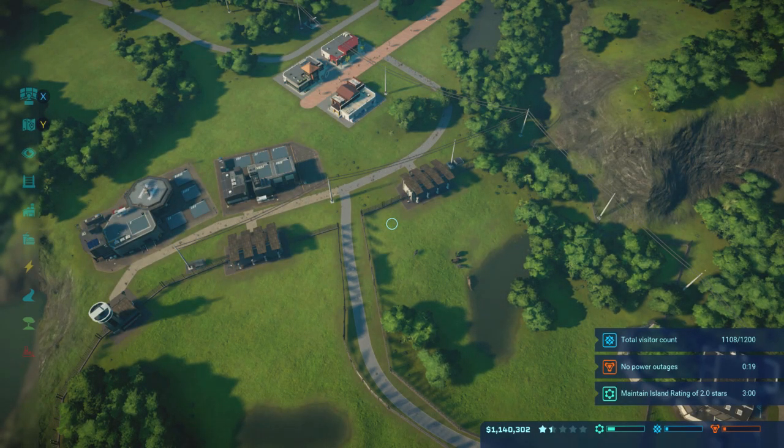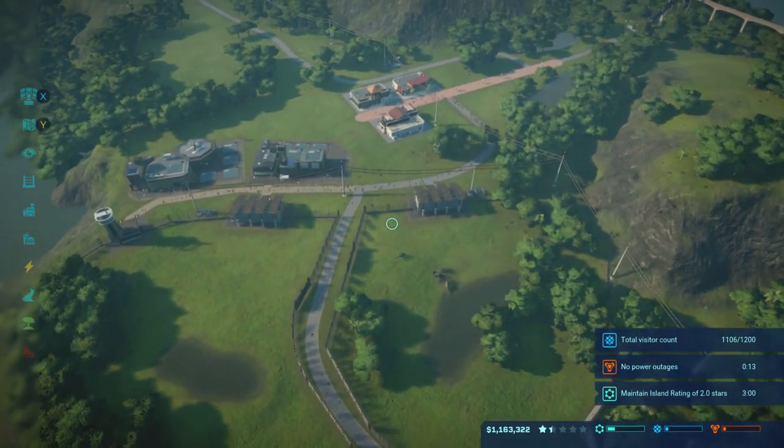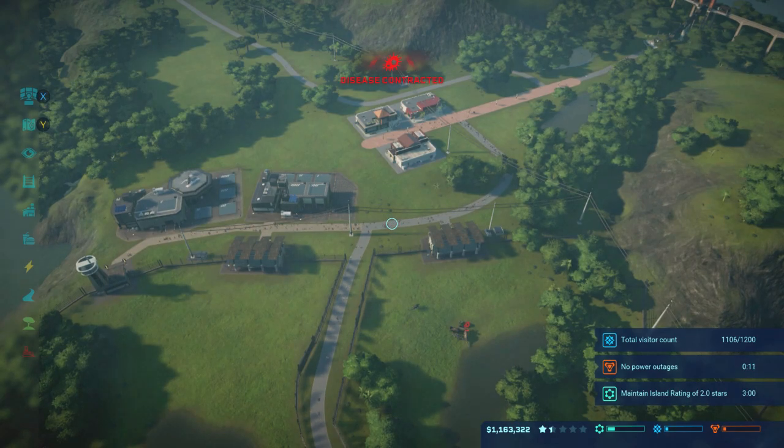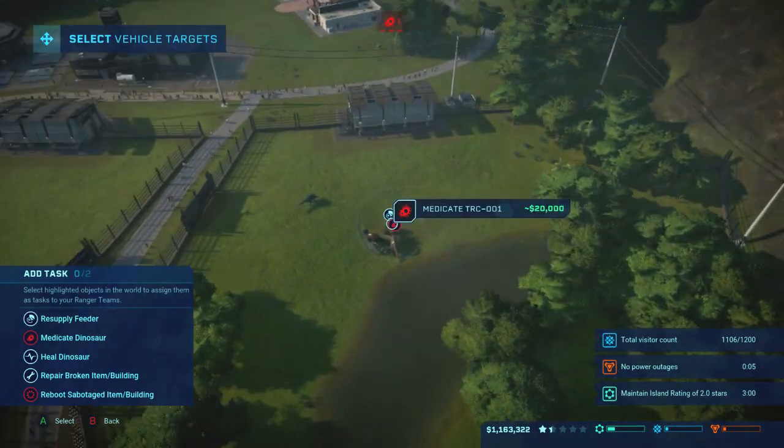Hey guys, what's going on? Adamus Prime coming back at you with episode 2 of how to 5-star Isla Takano. And as you can see, based off of the last episode, down by the challenge right there, I got that pretty quickly. Our disease has been contracted.